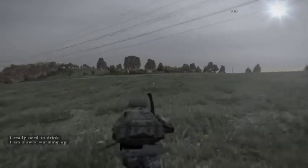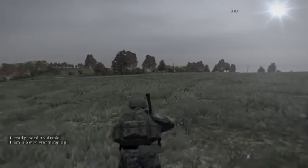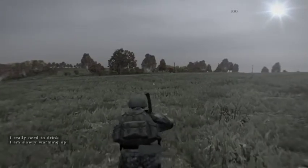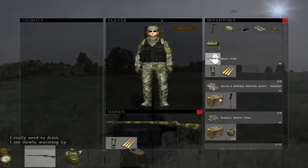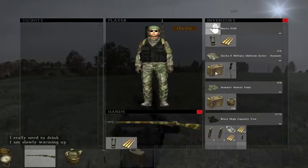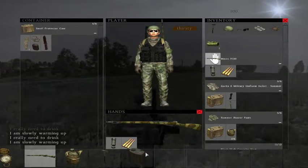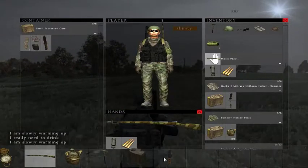Now, there might be zombies or other survivors in the area, so I need to get in, skin him, take his stuff, and get out. Let's get that meat. I already got lots of meat — that's a good thing though. I got a knife I can use to gut and skin him.